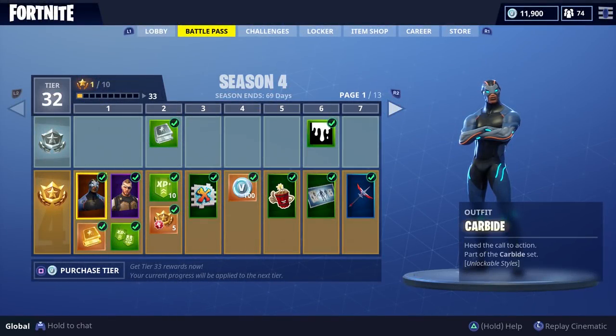YouTube, what is going on — my name is Archon, welcome back to some Fortnite action. We are looking at the Season 4 battle pass and this wonderful character named Carbide. His description says 'the call to action,' part of the Carbide set, and in brackets it says 'unlockable styles.'